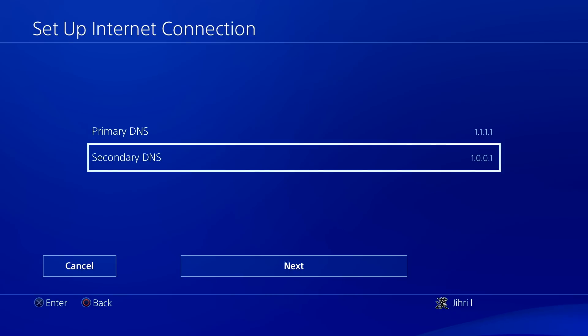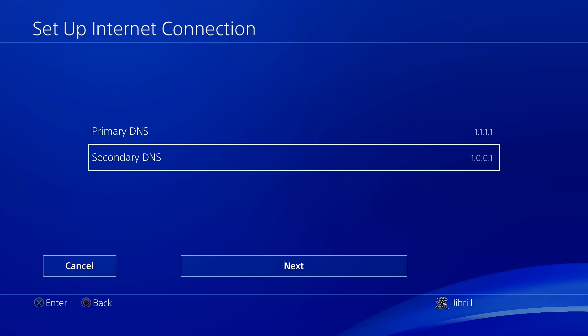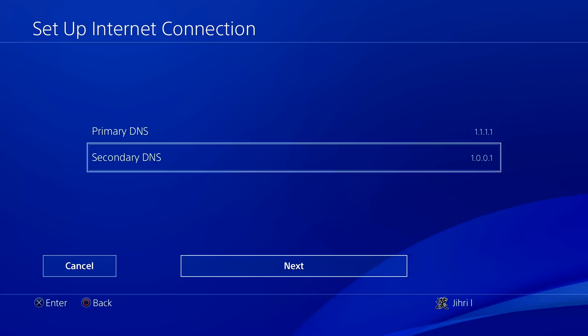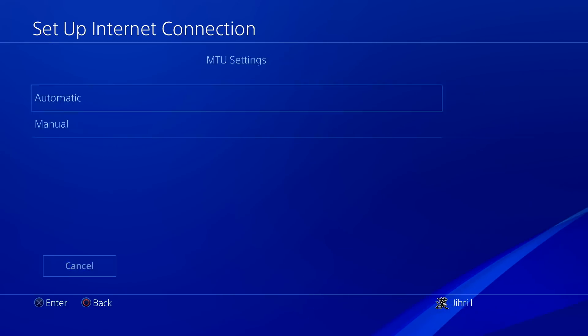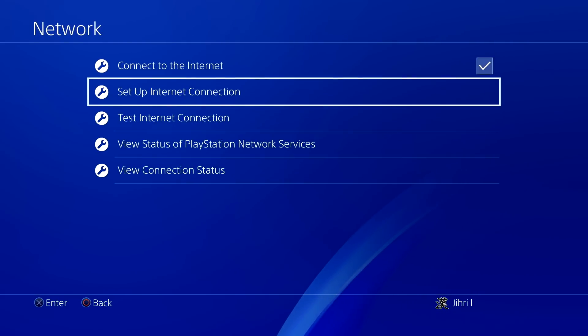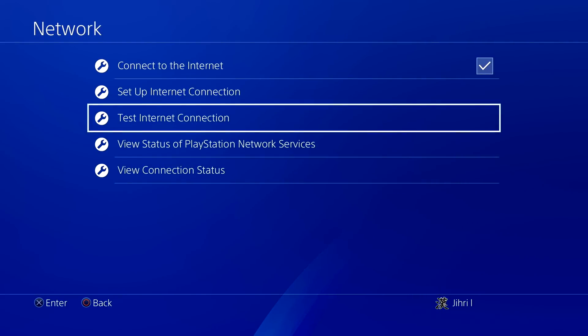Here you have the other DNS codes that you can also use. Like I said, go ahead, press Next, do Automatic, select Do Not Use, and just test your internet connection.